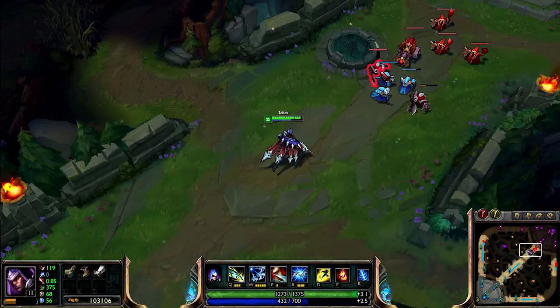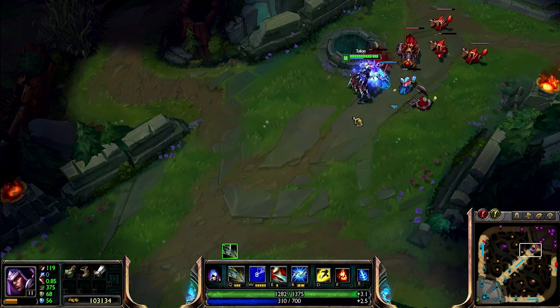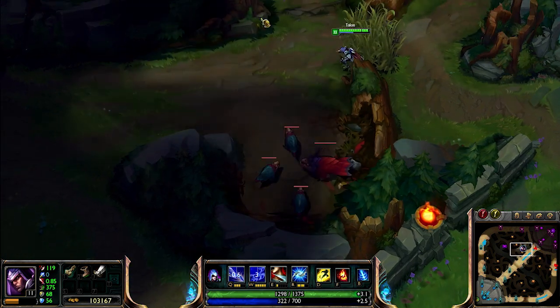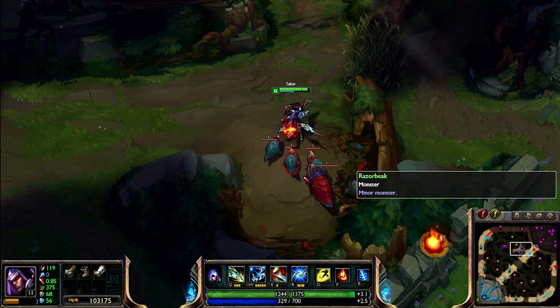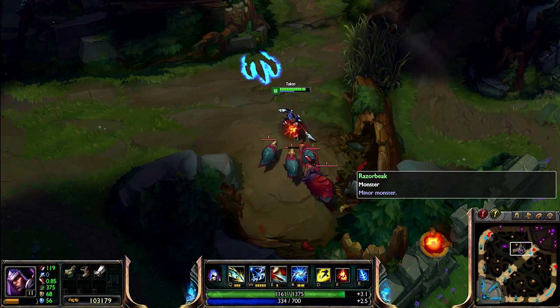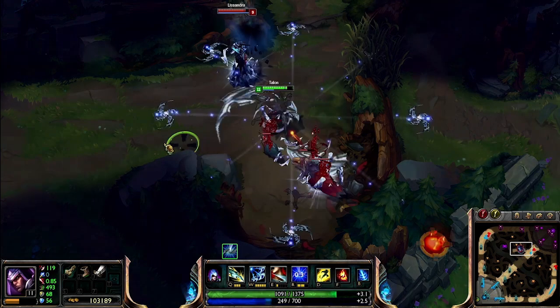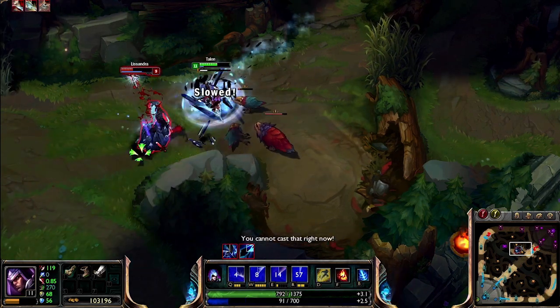Let's start with clarity. For us, this is about making all gameplay information more readable. One way we've tried to accomplish this is by controlling color, saturation, and level of detail in the environment, so it doesn't distract from that Lissandra Claw sneaking up behind you. In most situations, the first thing you should see is the UI, followed by visual effects like champion abilities and summoner spells. Then champions, minions, and monsters. And finally, the environment itself. Basically, we want you to be focused on fighting your opponents, not the game.